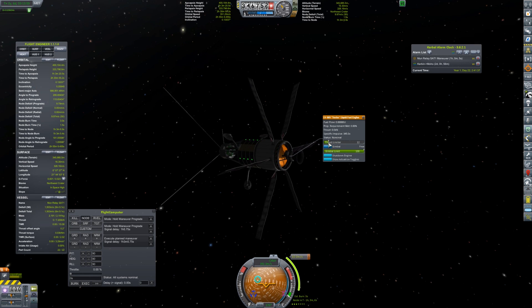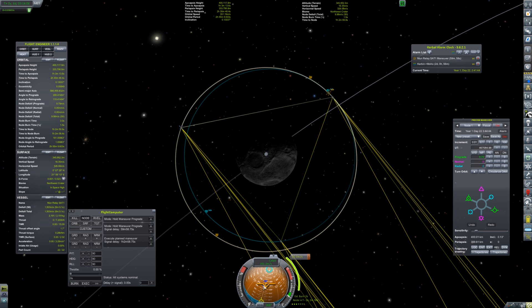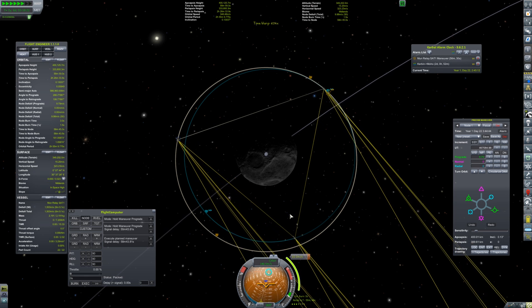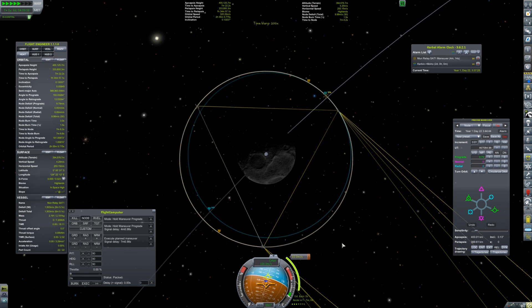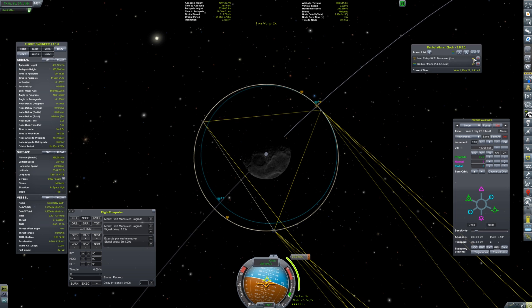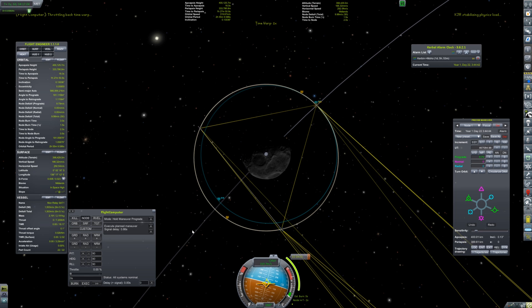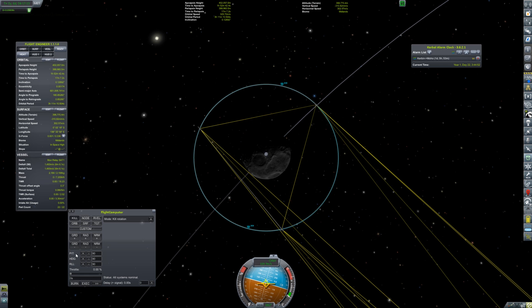I limit the thrust to make sure the flight computer takes two or three seconds for the burn for precision. You have to make sure the flight computer is looking at the node before you start time-accelerating, because if it's not pointing at the node when it needs to burn, the flight computer will spin out of control and fly all over the place — burning around trying to figure out where the node is.